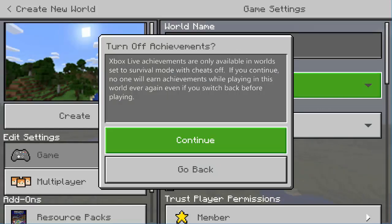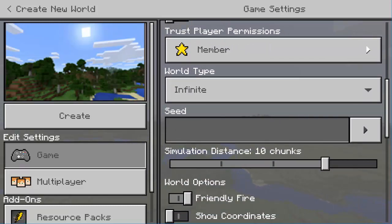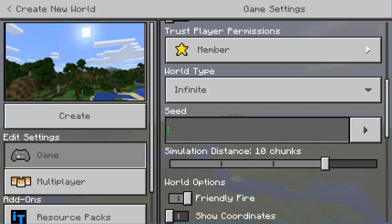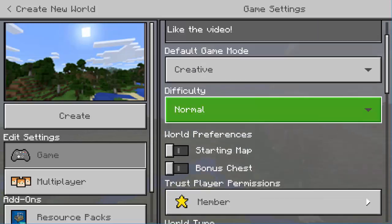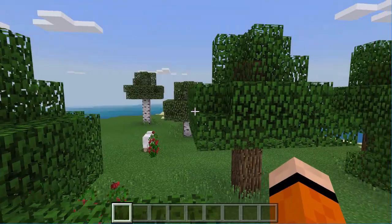I'm going to go ahead and change to creative mode right here so I can fly around and show you guys all this cool stuff. There's also a coral reef and a bunch of cool stuff to do with the ocean. The seed right here is 2104241268. Make sure once you go ahead and put the seed in, it's exactly 2104241268, and you should have it just like that. Let's go ahead and load this world up.